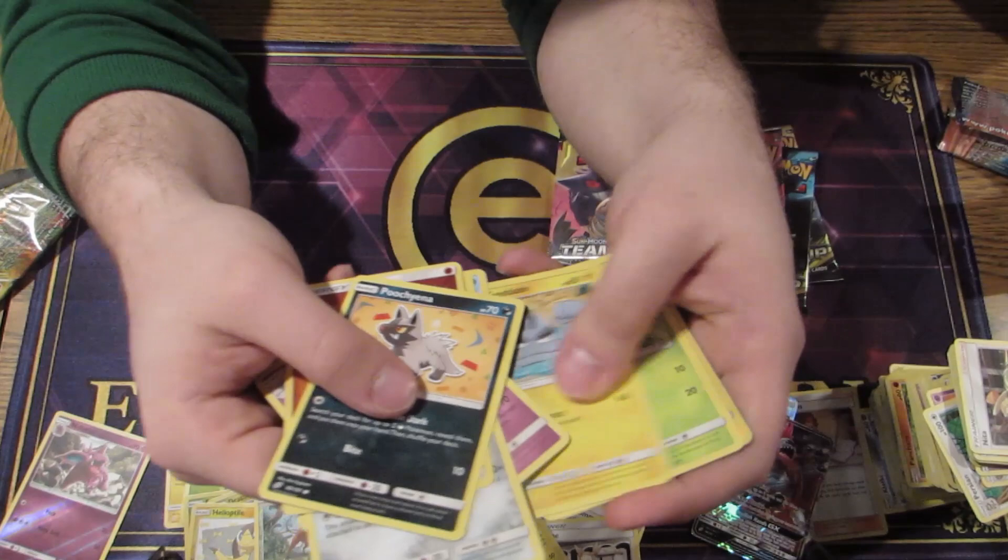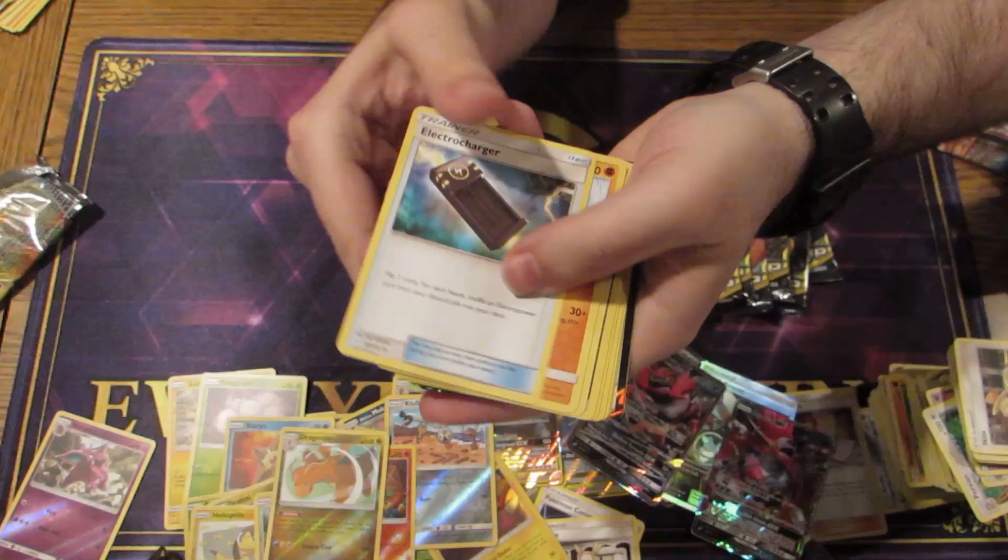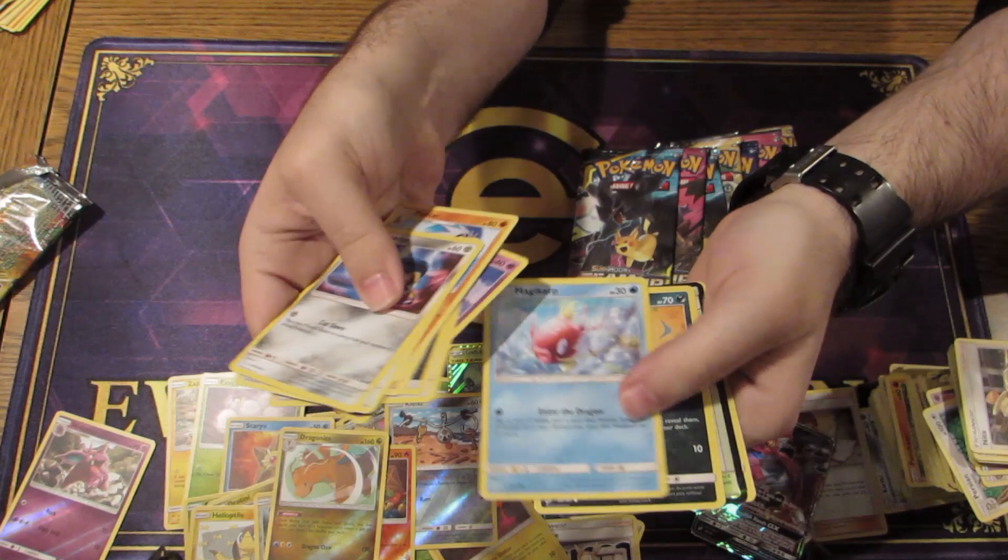Oh my God, I almost dropped the whole pack. I like this Poochyena thing — it looks like he's sitting in salsa. Oh man, got the Incineroar GX! Another really cool card coming out of this set — a lot of support for the Dark Pokemon. Black Market is in this set too — Black Market is pretty fantastic.